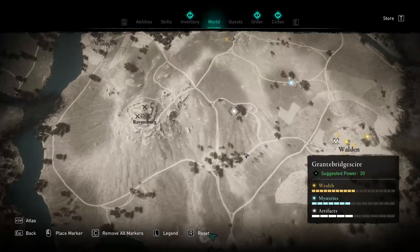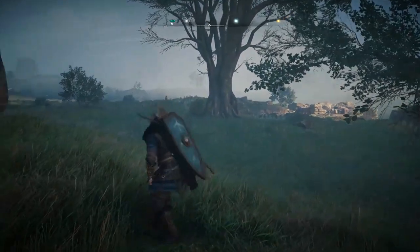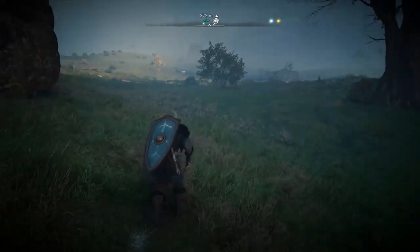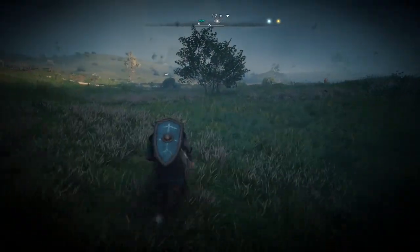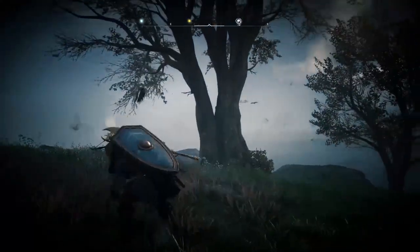Hello everybody! In the Grande Bridge Shire region between Ravensburg and Ovalden locations you can find an artifact location. Once you get there you will soon find out that this is a cursed area you need to heal. To do so you need to find and destroy its specific cursed symbol.